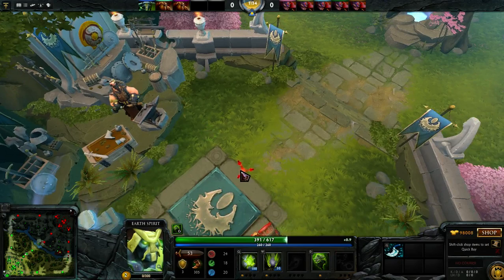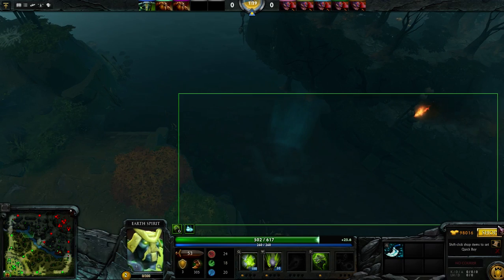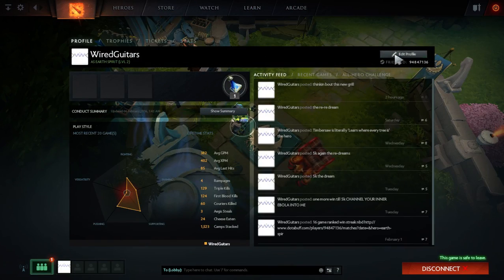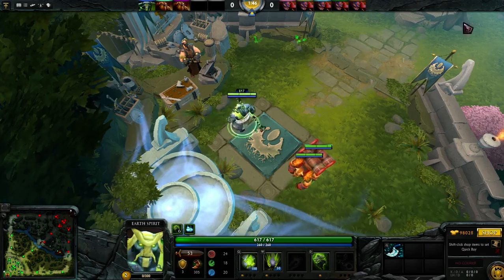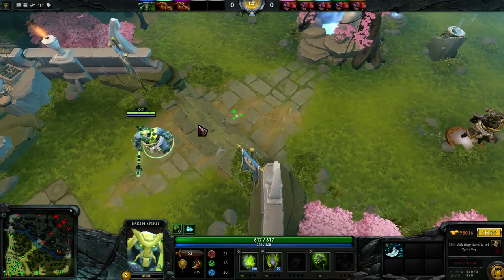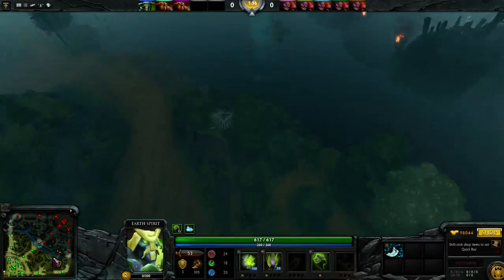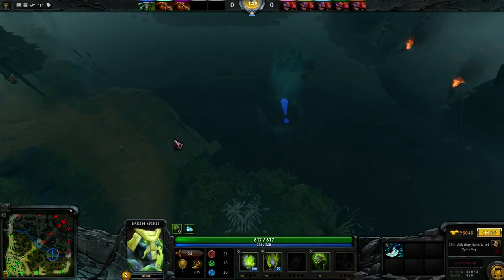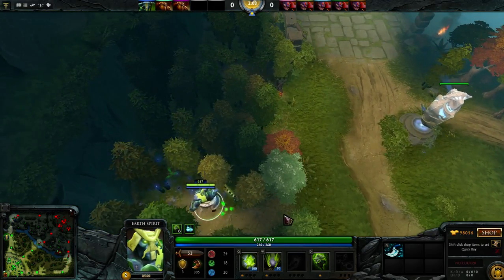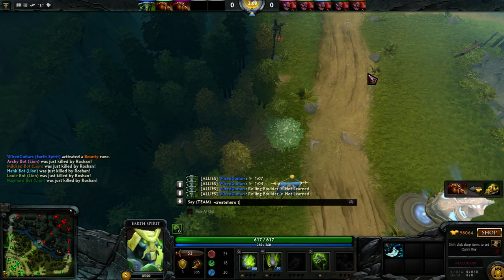Understand that if you're on the Radiant team you should probably be going for the bottom bounty rune, and the Dire should probably be going for the top bounty rune. I'm a 5k player — take my word for what it's worth — but over my extensive pub research, generally speaking you want to go for the rune that's closer to your safe lane, and the offlaner just kind of gets the short end of it. Pick heroes that are good in the offlane and don't really need or want to fight over the bounty rune.